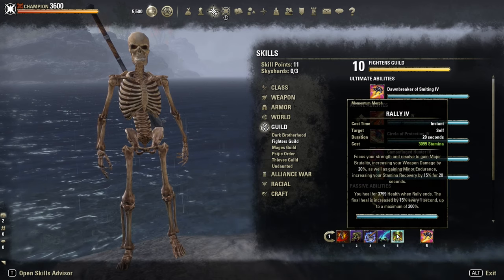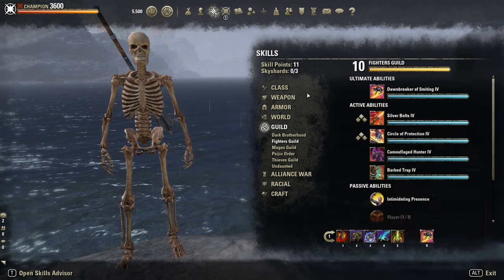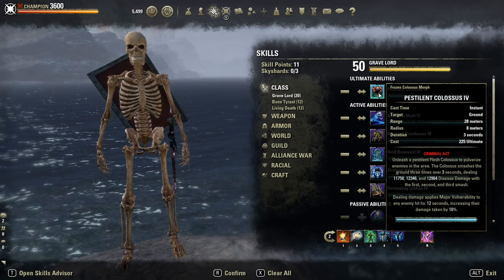Rally: our burst heal. And Dawnbreaker of Smiting as ultimate. For group play you should use the Colossus instead, depending on the group constellation.